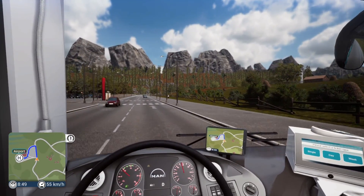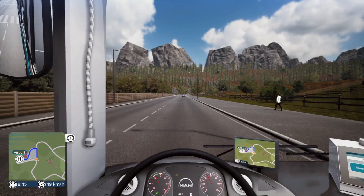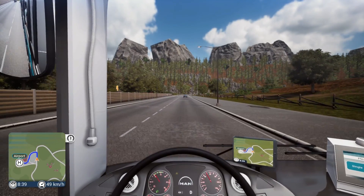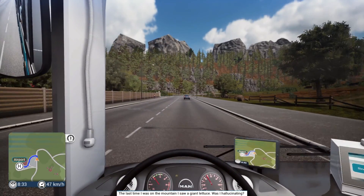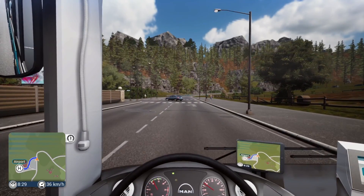Now approaching the airport. There's the exit to the airport, so let's go to the entrance of the airport. Syndicate - because we are coming in here.